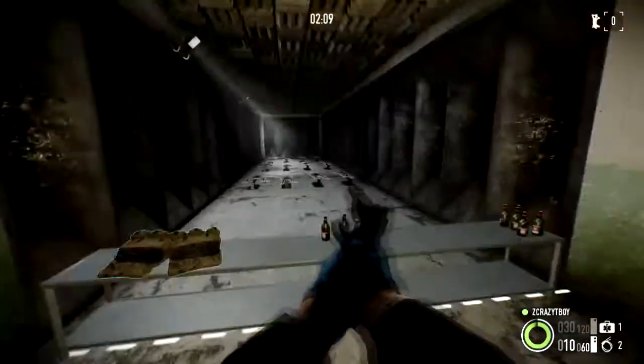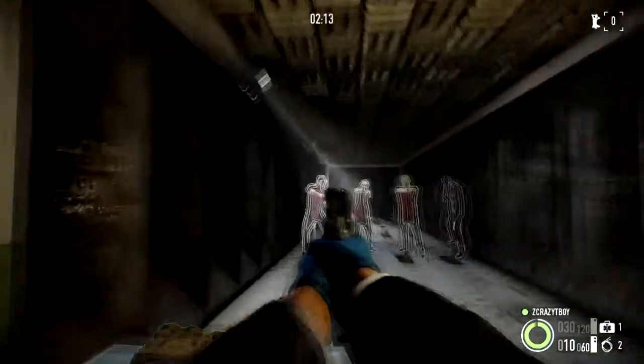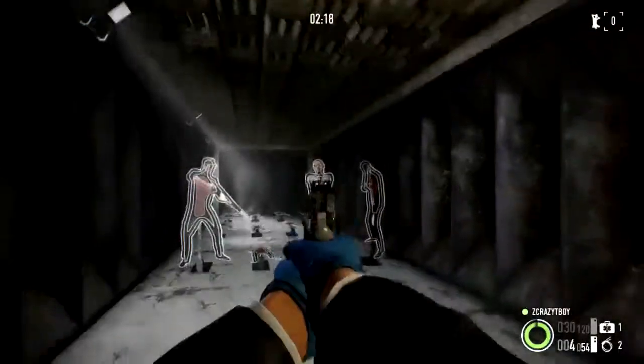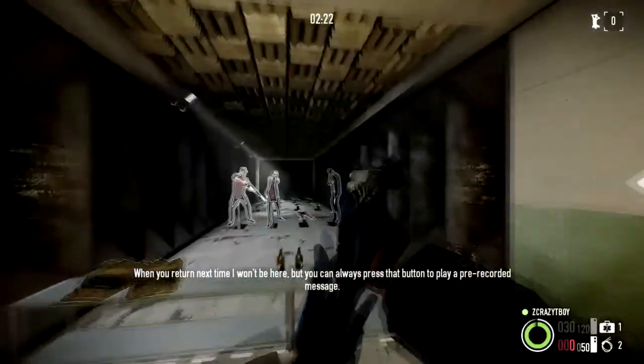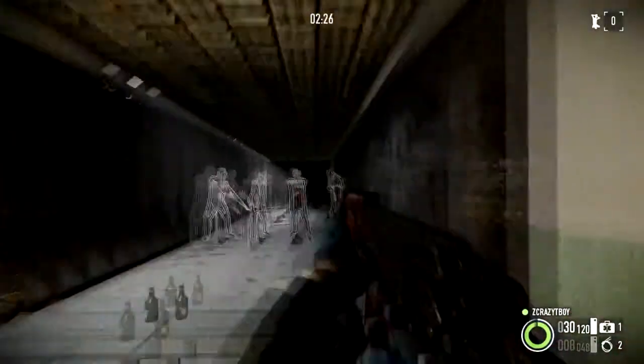I did have a Glock but I sold it to get the M1911, which is more powerful but has a smaller mag. Here you have a firing range — you press this to start it and it tells you about stuff. You just shoot things. When you return next time I won't be here, but you can press that button to play a pre-recorded message. Switch to the AK.